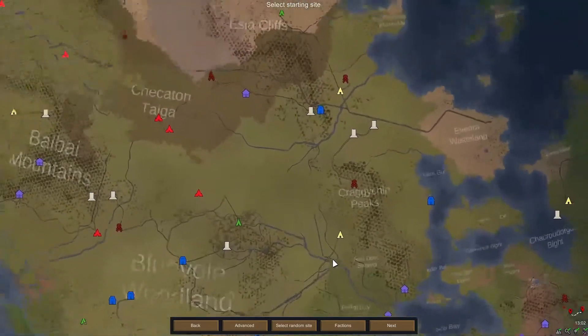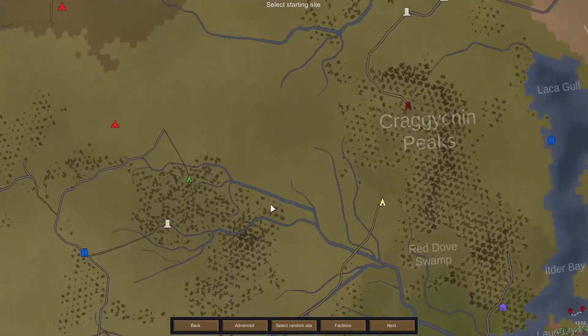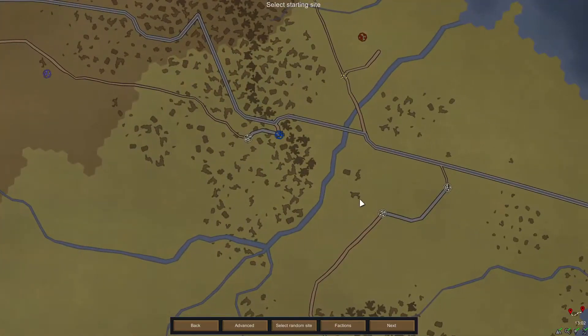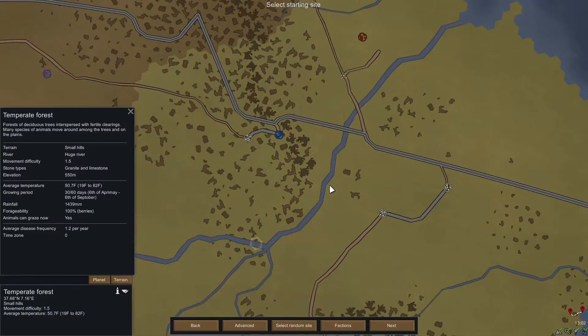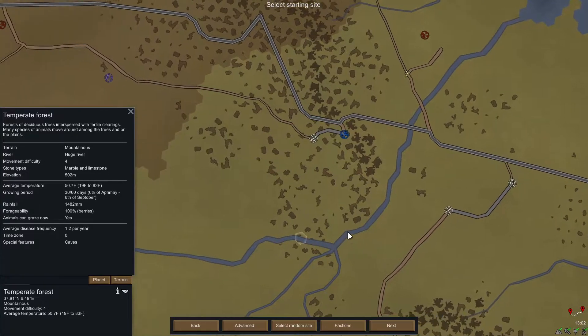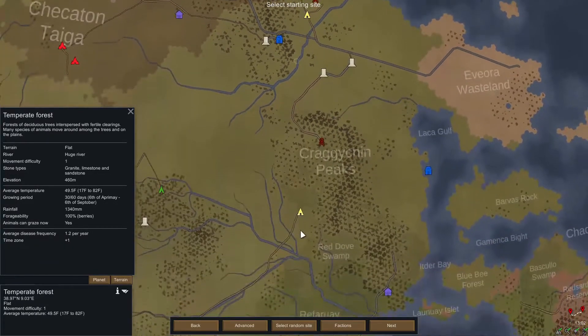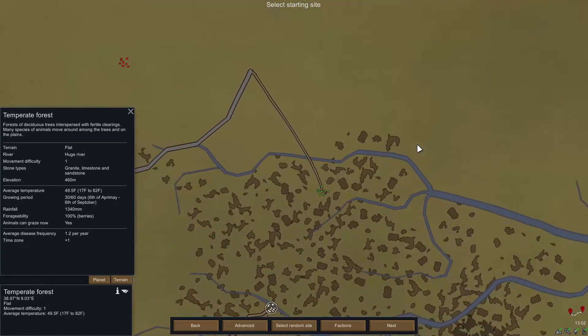Alright, here is our planet. Similar to last time, I want a mountain — or at least hills and rivers. This spot has small hills, limestone and slate, marble and limestone. I want a river and hills.